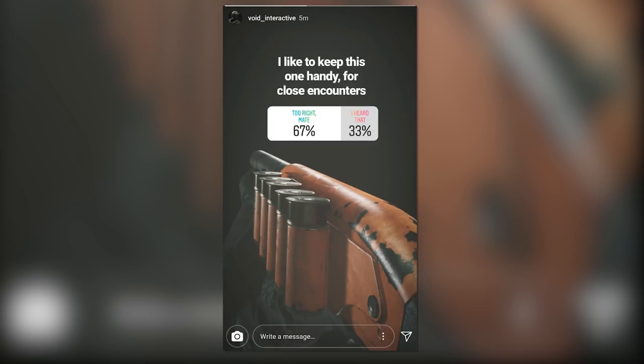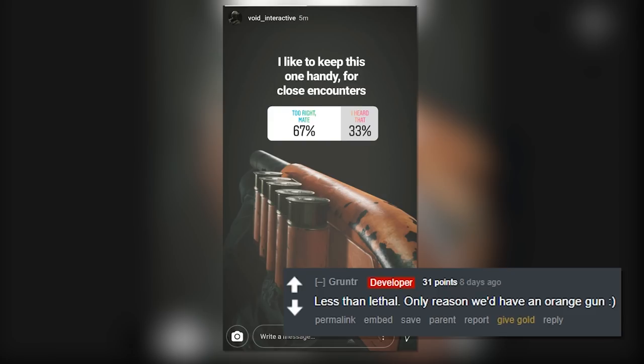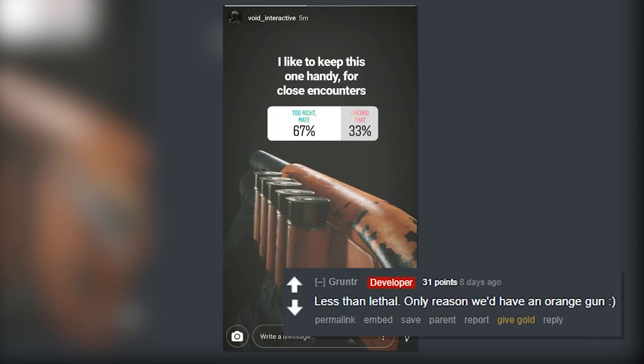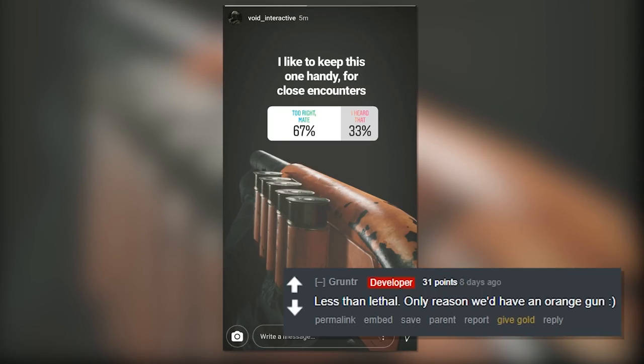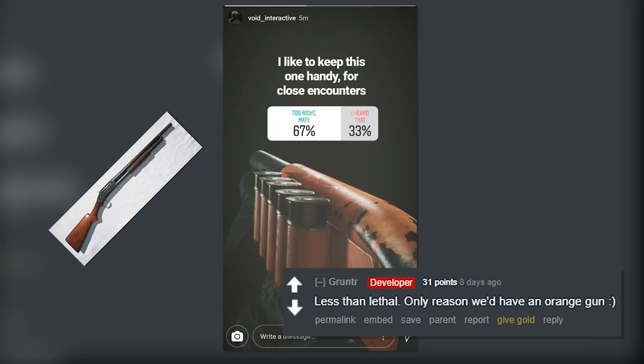So how do we know it's non-lethal? Well, Gunter actually confirmed it on Reddit, saying that orange means less-than-lethal, and the only reason we'd have an orange gun. I always thought less-than-lethal guns were always yellow, but maybe they switched it up. As far as I know, the community doesn't seem to know what kind of shotgun that is — they've been stumped. To me it kind of looks like a World War II era shotgun, but if anyone knows what it is, let me know in the comments.